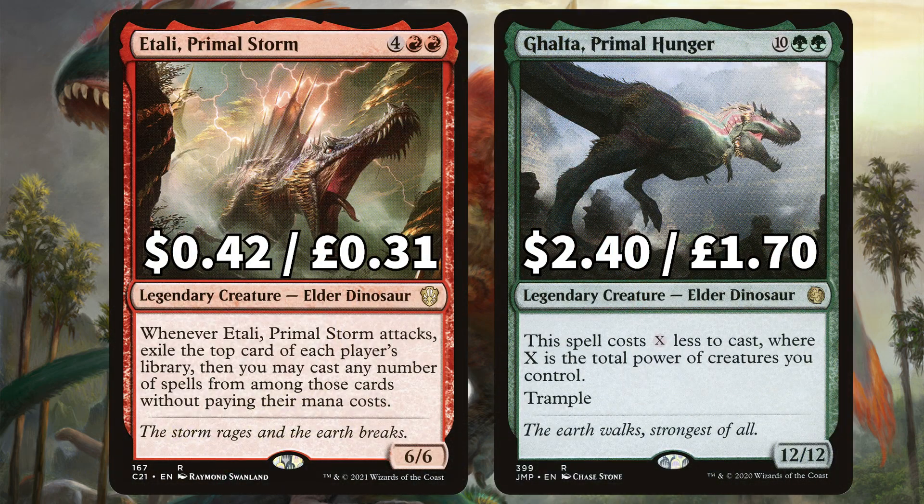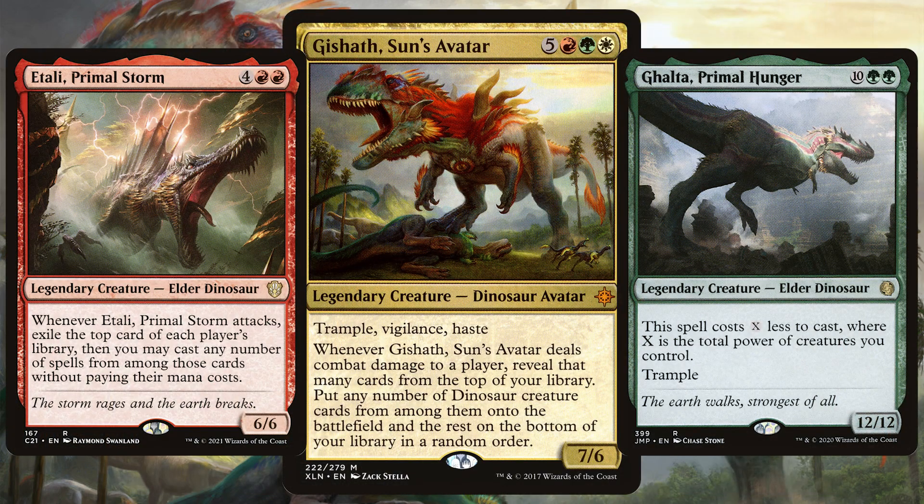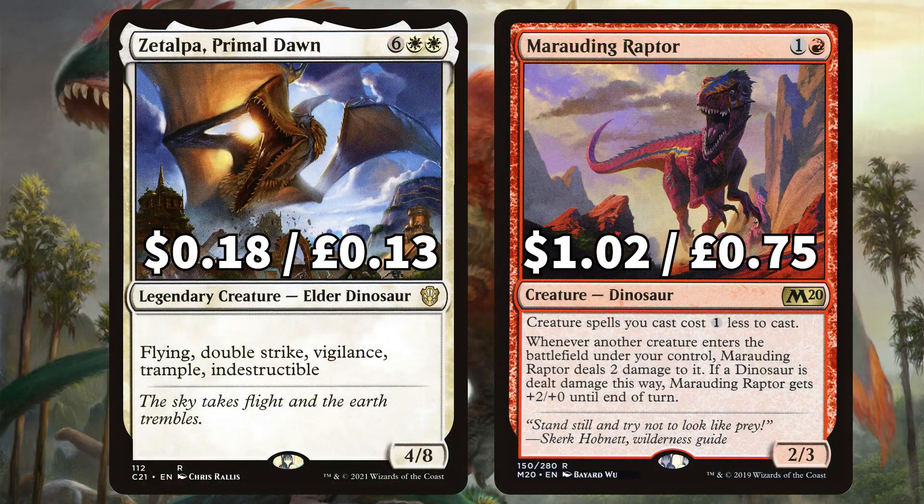Talking dinos, we're going straight to the biggest dinosaurs of them all with Etali, Primal Storm, that when it attacks you exile the top card of each player's library and may then cast those cards without paying their mana costs. And Ghalta, Primal Hunger, that big 12/12 with Trample. If you can get either of these out with that Gishath trigger then your opponents will be running for their lives. We've got Zacama, Primal Calamity, the big 9/9 with Flying, Double Strike, Vigilance, Trample, and Indestructible. And there's Marauding Raptor to cheapen those creature casting spells by one.